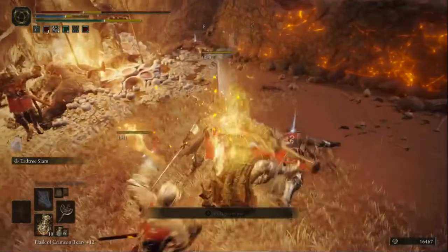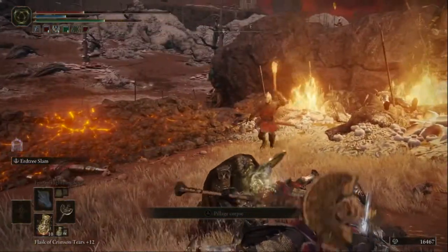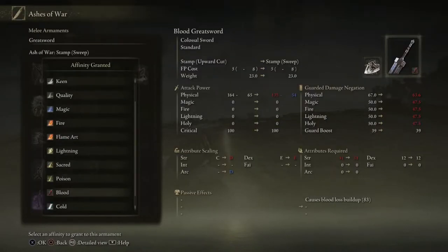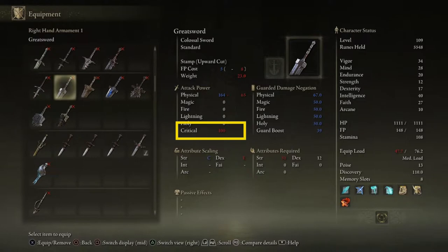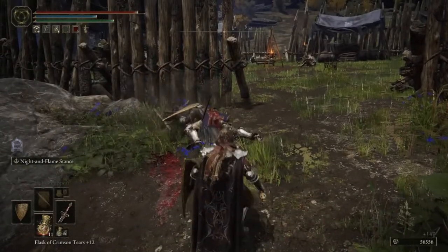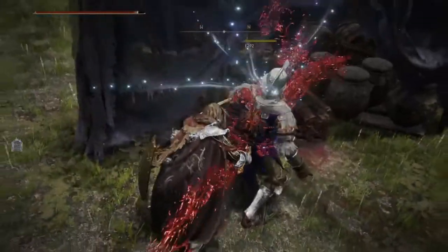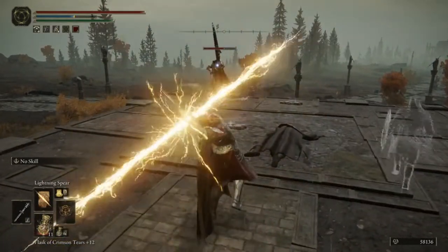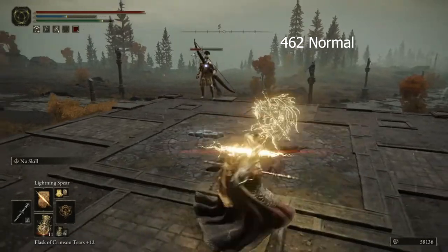The skills themselves are an entire video's worth of content, but something I'd like to mention is that once you obtain certain weapons, based on what Ash of War you choose, you can decide to adjust the scaling to increase certain grades, or you can even add passive effects to your weapons as well. The last thing with weapons we'll talk about is the critical stab. Critical is the multiplier that happens when you do a backstab or a front stab — the higher the number, the more your backstabs will do. Also, there's added damage if you attack an enemy without them spotting you, which also includes spell damage.